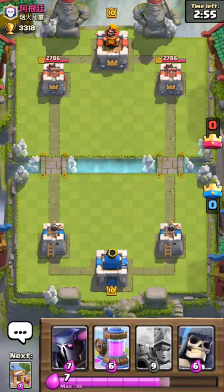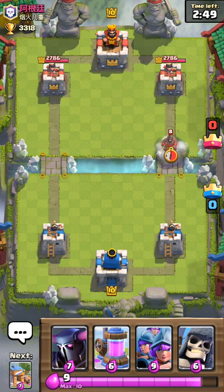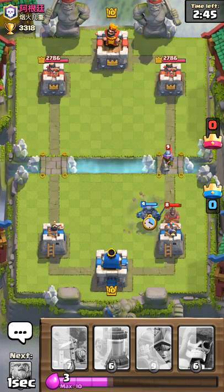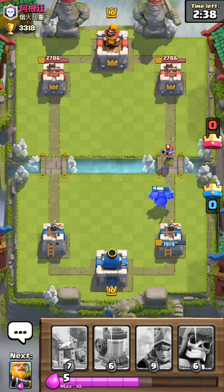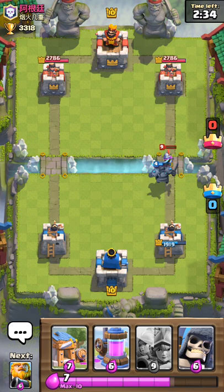I've been saving up on gold so I can buy the Electro Wizard. Let's drop this — Pekka, come on. Oh my gosh. All right, that was being flood-watched.